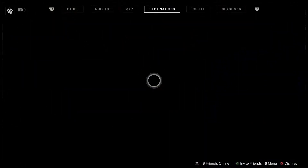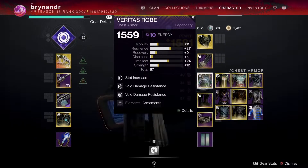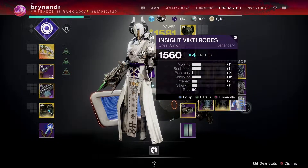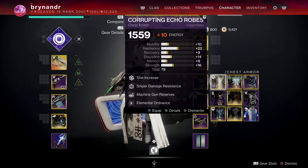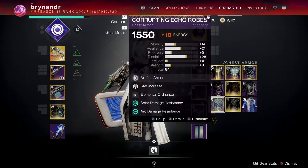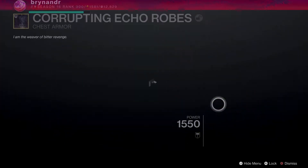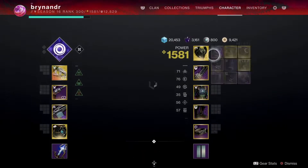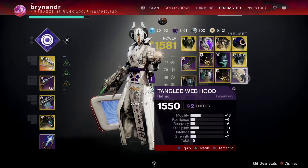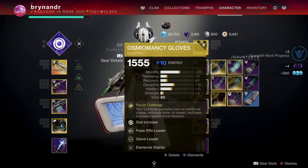That was a Master Nightfall. I got another one of these mantles. Oh, a 1560 drop! I don't know what chest piece to upgrade — do I upgrade one of the corruption pieces I'll probably be wearing? I really like this new armour. I found the video searches but I can't find the actual videos. I deleted a really good roll earlier — that was a bad call.